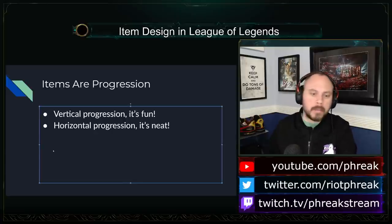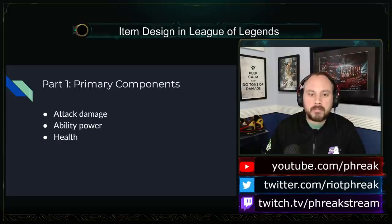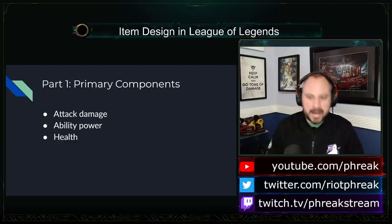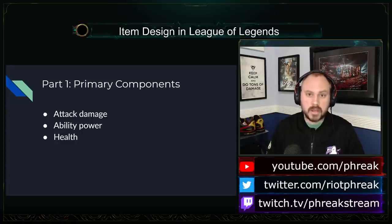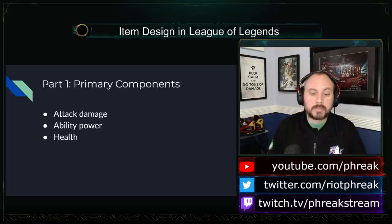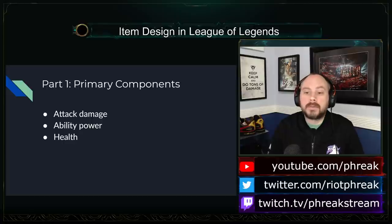League of Legends strives to give players both of these things simultaneously. The primary thing items have are primary stats — simple, additive stats. They're really easy to look at and understand. 100 attack damage plus 100 attack damage is 200 attack damage. I'm not blowing any minds here. What I like most about this is that they are simple and easy to understand. They are stats the game gives you right up front, on every single champion's status bar.